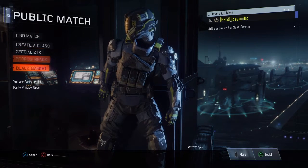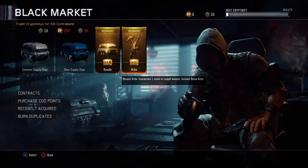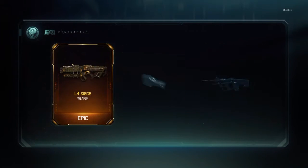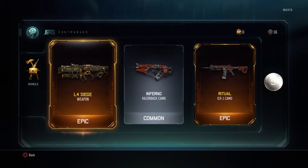So we're going to go to the public match, black market. I'm going to get this reward - a weapon bundle. L4 Siege - jeez, I've never seen one of them before. Must be brand new, brand spanking new, and I've got it.